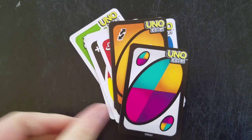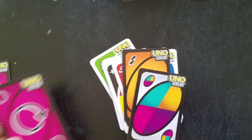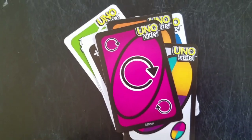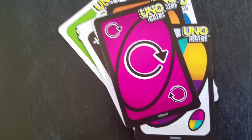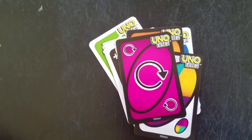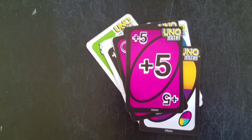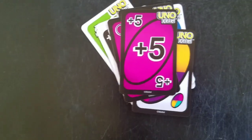We have the skip everyone card, which basically skips the entire table — it goes all the way around and comes back to you, so you want to make sure you have some cards that match before you play that. Then there's the draw five — the next person draws five cards, brutal, and that's their whole turn.